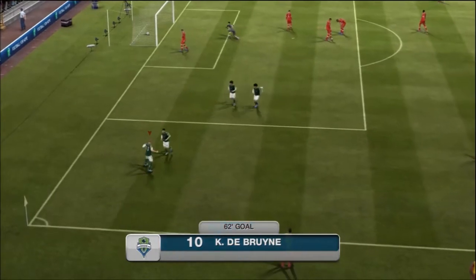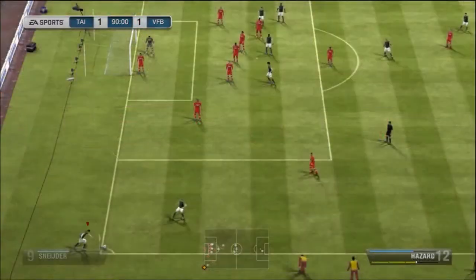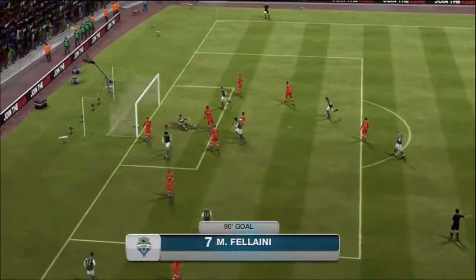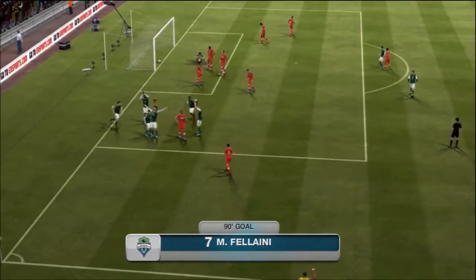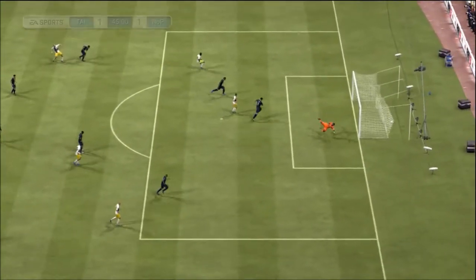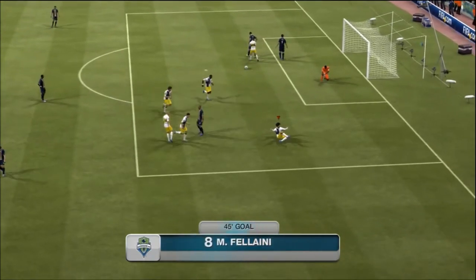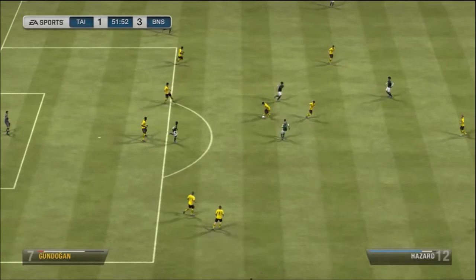Here's Marouane Fellaini getting on the header and finding the back of the net. Fellaini has 88 heading, so he's very effective in the air. He's also got a really nice high defensive stat, so when you play him in a center defensive mid role he plays very well. Look at that long shot — it went right into the top of the net. He's got 76 long shots and when a ball can do that it is incredible.